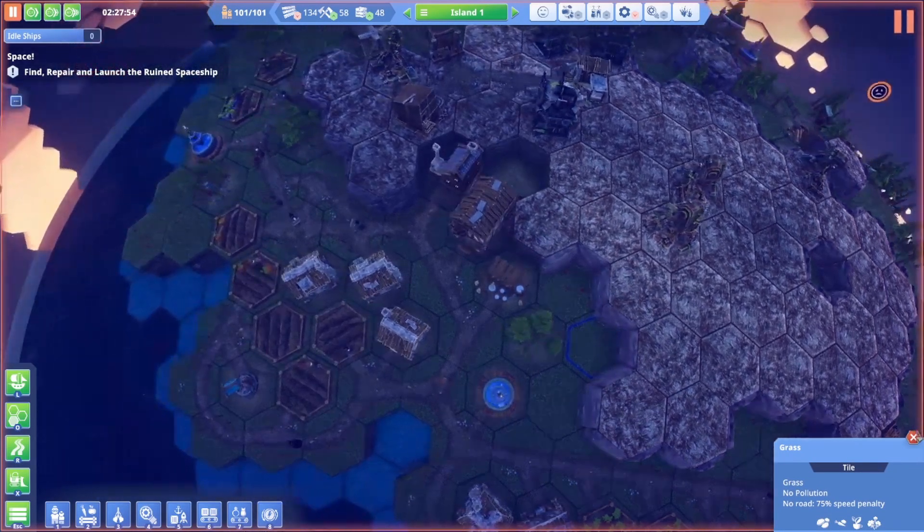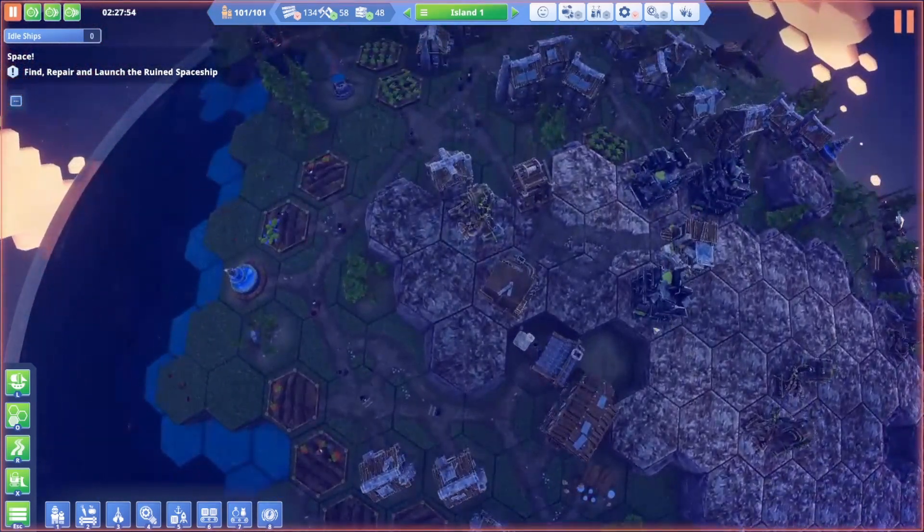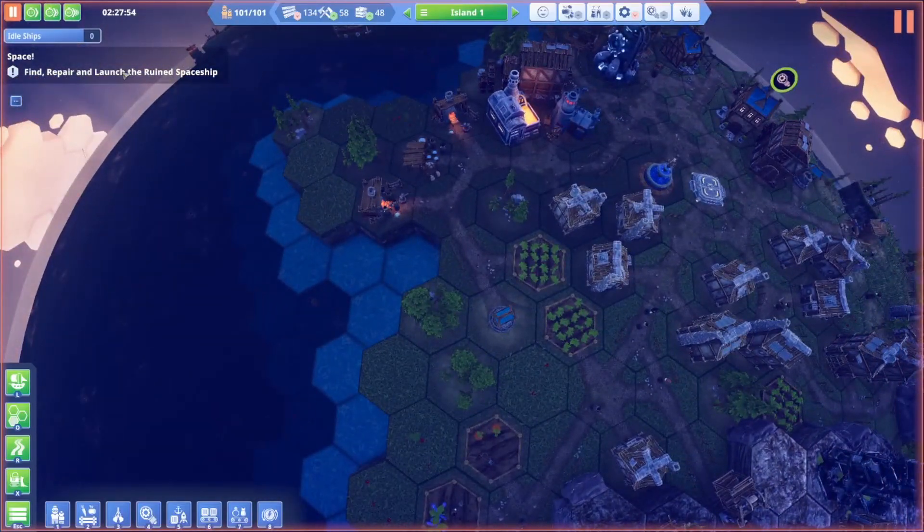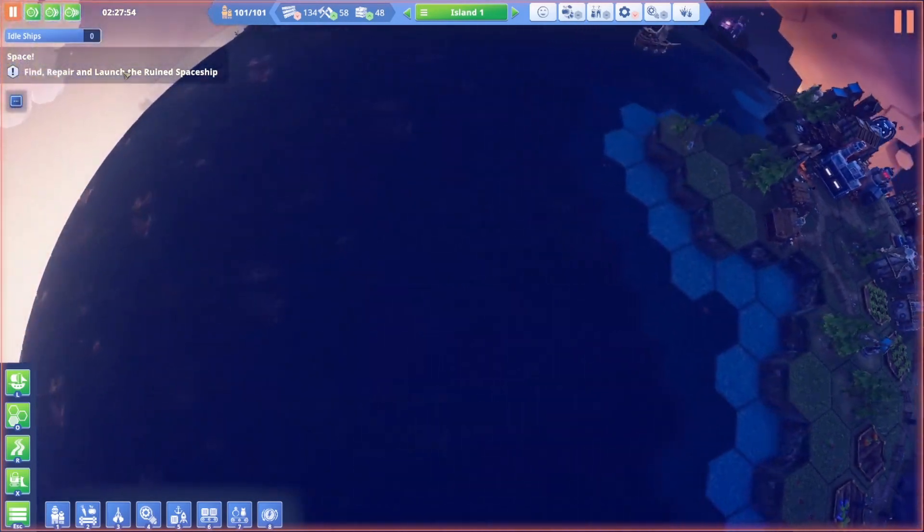Hello everybody, my name is Wachara and this is Before We Leave, another episode of my let's play series. We are at the point where we need to find, repair, and launch the ruined spaceship.